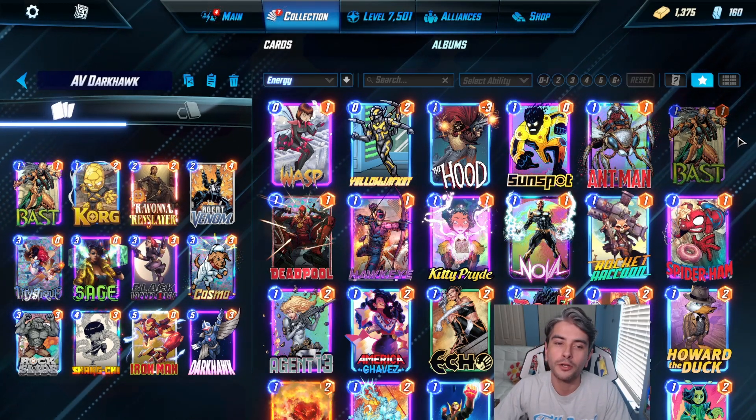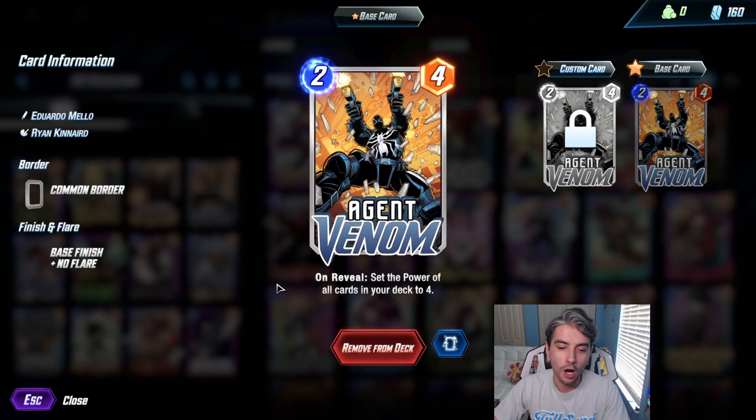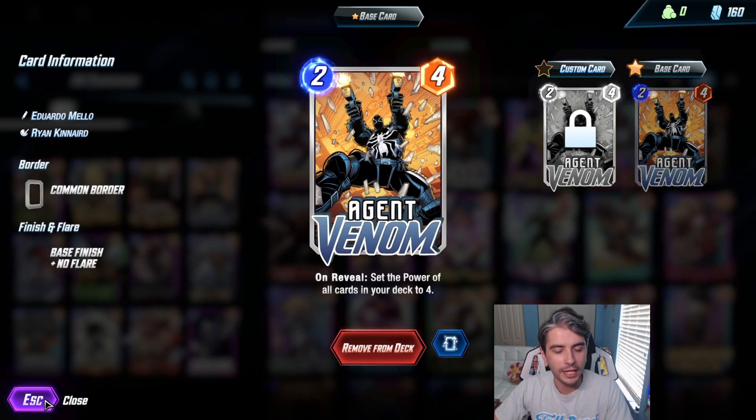Today we are playing with the brand new season pass card, Agent Venom. Agent Venom is a 2-4. On reveal, set the power of all cards in your deck to 4. Pretty interesting card.